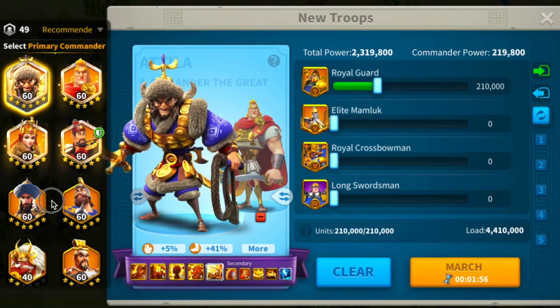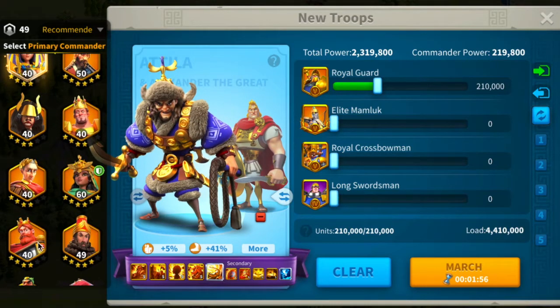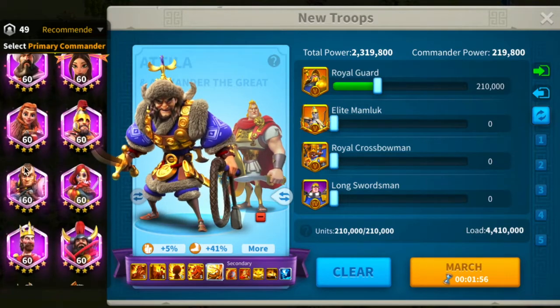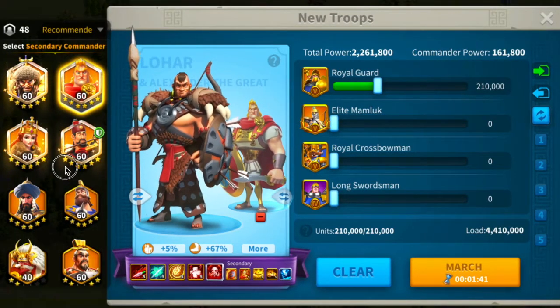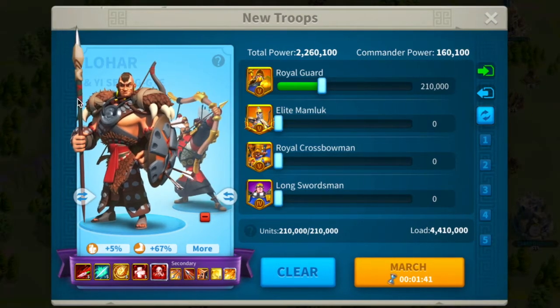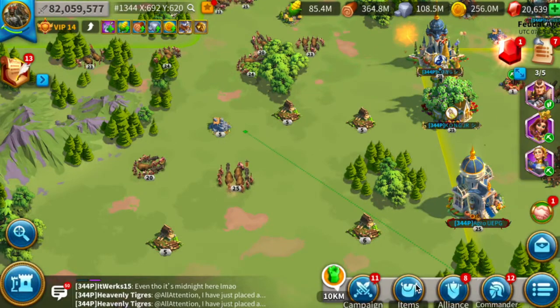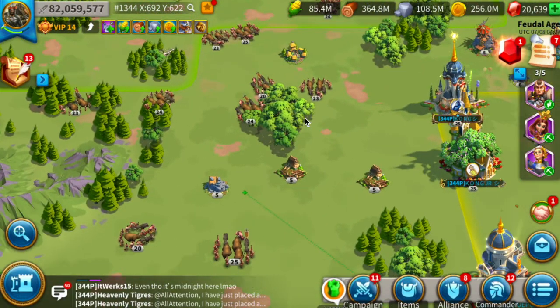The best thing you need to do is have a commander like Lohar to lead the rally, because he gives most of the features you are looking for with barbs — the experience, the healing, etc. — which are really important. Take an AoE commander as a secondary, which is very good.